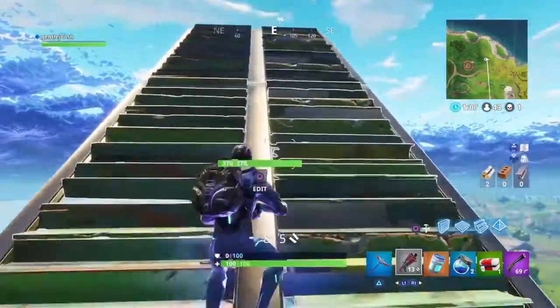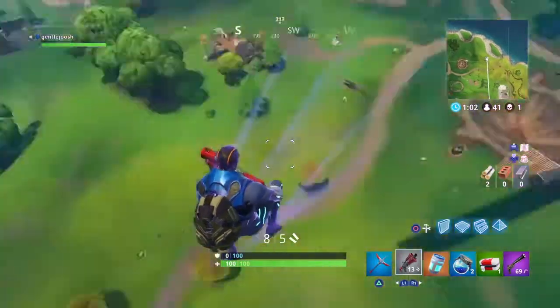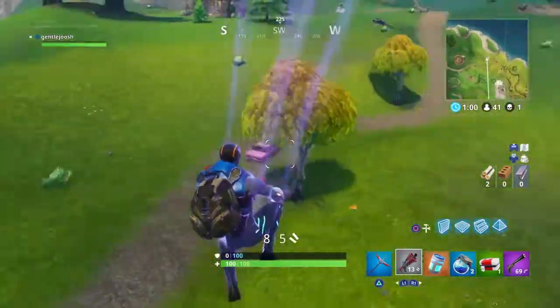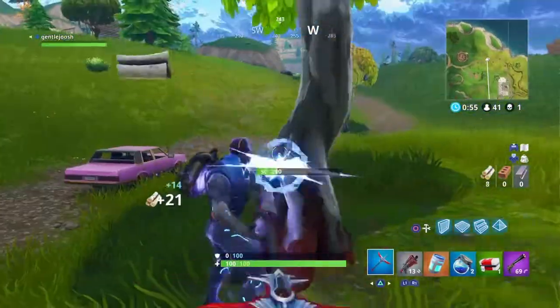As you guys can see, I am at max height and now I'm just going to jump off. You can go anywhere you want. And you guys will not take any fall damage from jumping off. Yeah, it's just kind of like a cool little trick.